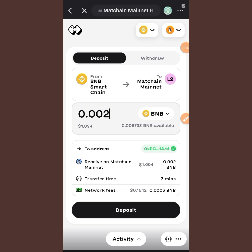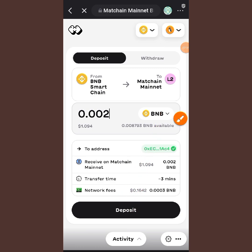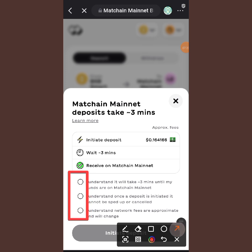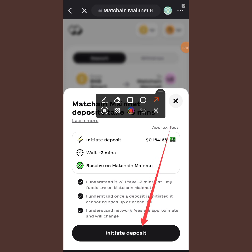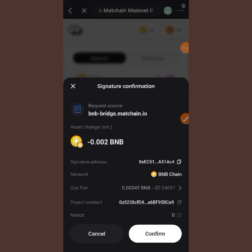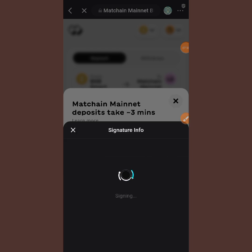After entering the amount, tap on Deposit. After that, tap on the circle checkbox to mark it, then tap on Initiate Deposit. Patiently wait for it to verify and approve. Then a confirmation screen will appear — tap Confirm and enter your code.